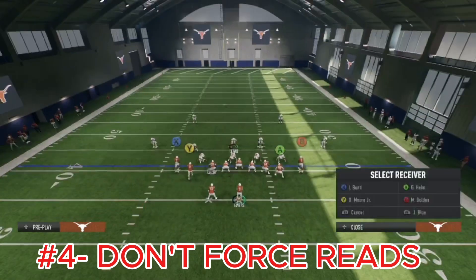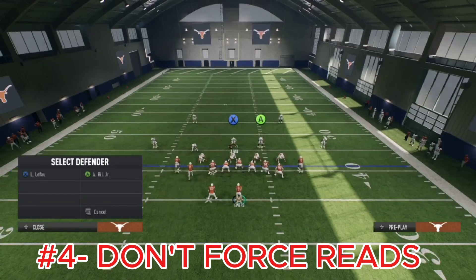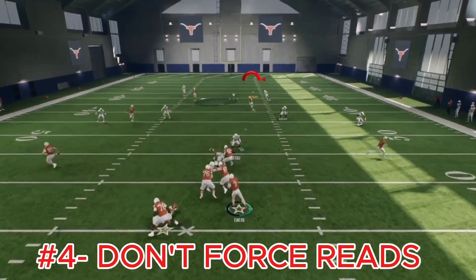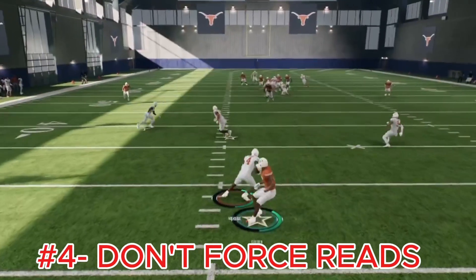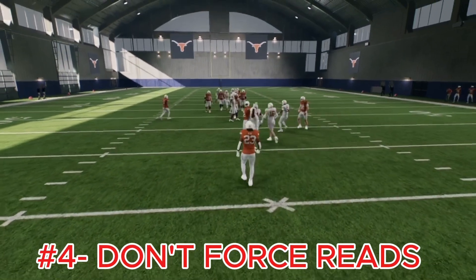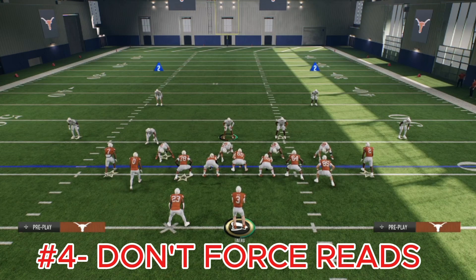You don't need to force reads. If they have a middle third coverage on the field, you don't need to be looking for that post — it's just not open. You have to understand when certain coverages are good against certain plays you call. As an offense, call plays that beat their defense. But if they call a good defense for your play, throw the ball away, live to fight another down, and beat them on the next play. Don't force reads — take your check downs when they're available.